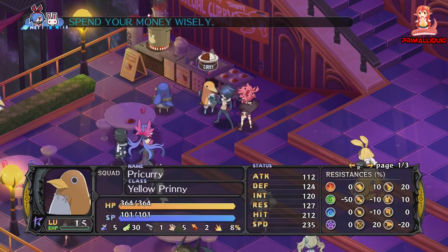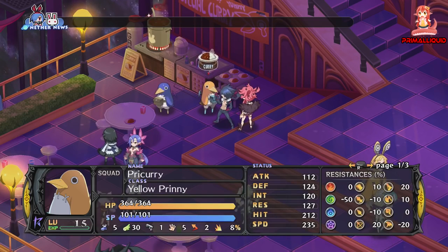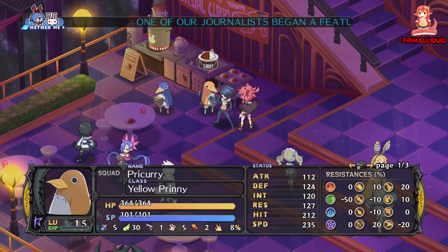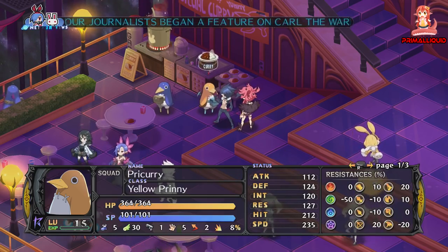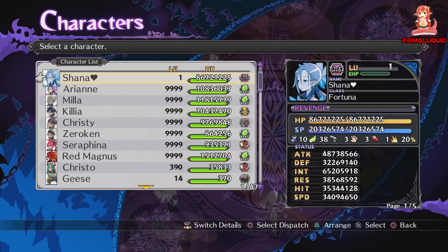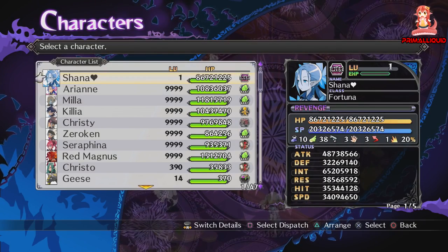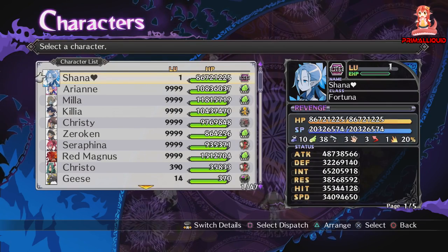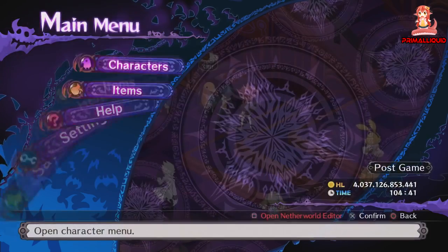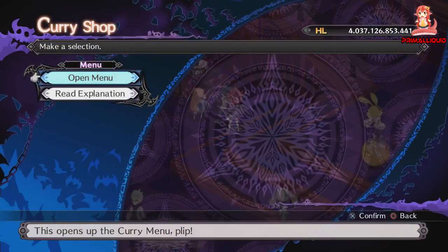Hey what's going on guys, I'm Primal Liquid and right now I'm going to show you how to make the ultimate curry in Disgaea 5. First, what constitutes the ultimate curry? It's what's going to give us the most damage and the most health. We're going to be looking at how to get our crit up to 100% and how to get our HP into the billions. This will also drastically increase the SP as well, but right now we're only looking at damage from the crit and all the extra HP.